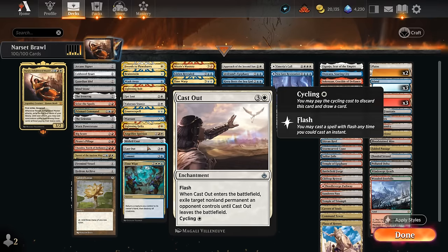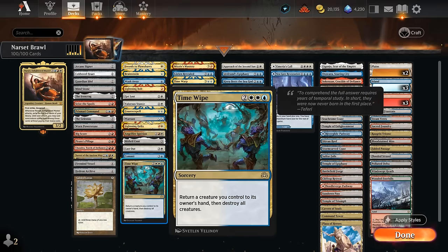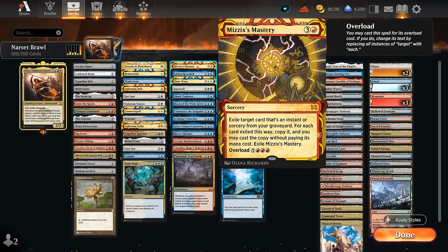Cast Out is another versatile answer that can also be cycled for one mana. We've got Commit to Memory — both halves can be quite good. Then a Time Wipe as one of our few sweepers in the deck; at least here we can pick up our own Narset if we really need to hit that reset button. Moving on to some more expensive spells: Mizzix's Mastery combines well with any discard effect, as we can potentially put an expensive card in the graveyard and then cheaply replay it. If we ever get a chance to overload this with a full graveyard, it can also lead to a lot of ridiculousness.